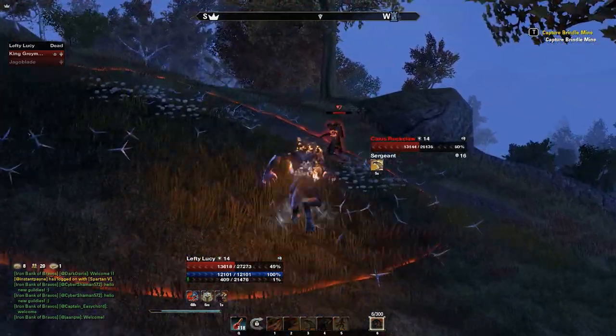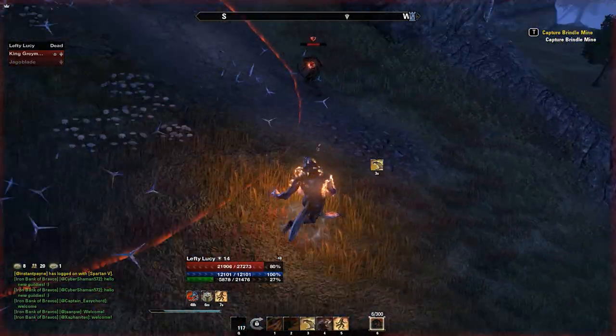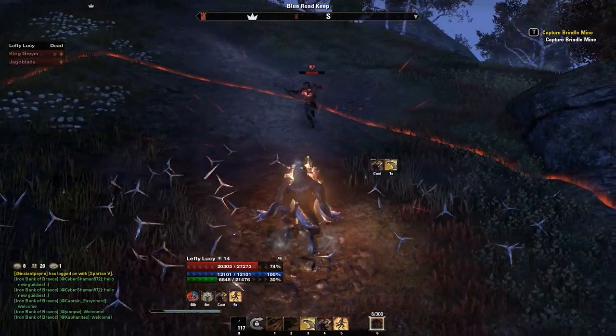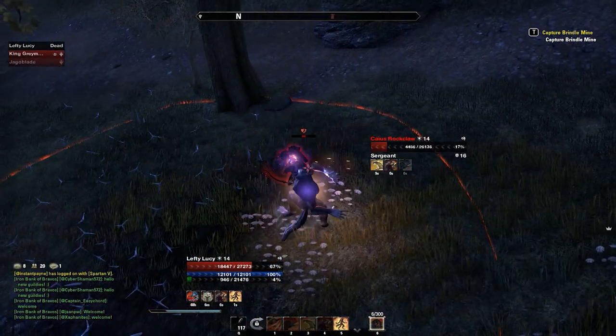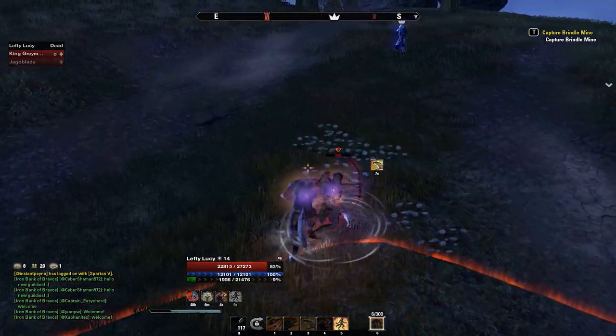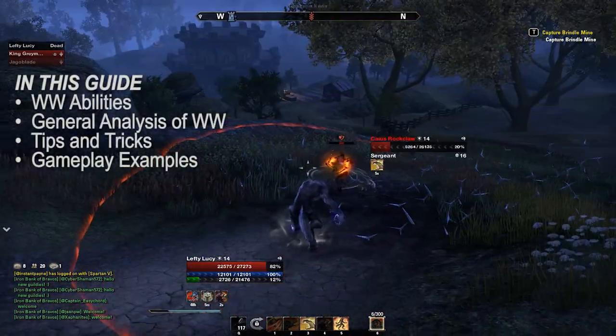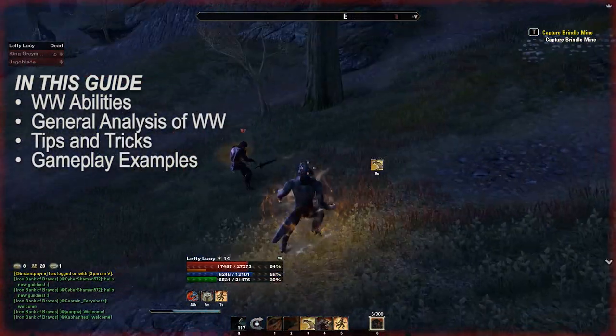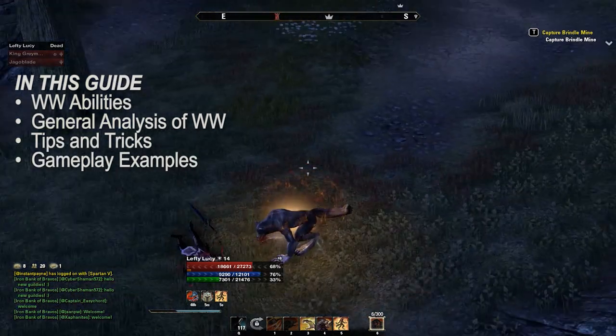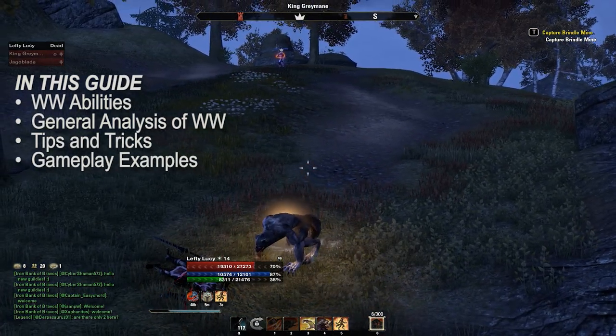The first thing to note is that I will approach this guide with a PvP mindset. In PvE, I think Werewolf is only really effective for boss fights or single target fights. In PvP though, I think it's absolutely perfect. So really quickly we'll run through the Werewolf abilities, then I'll give you a general analysis of Werewolf overall, I'll give you some tips and tricks, and in the background you'll see some gameplay examples.